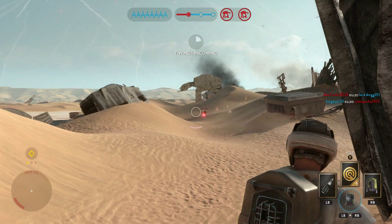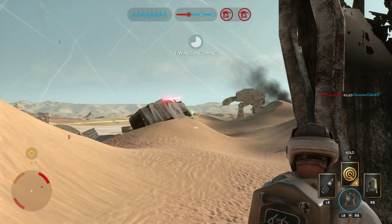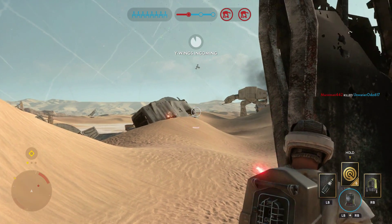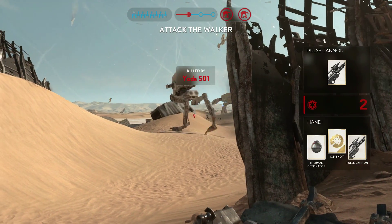This will include the Tatooine Survival Map, which will now support game modes Blast, Droid Run, Drop Zone, Hero Hunt, Heroes vs. Villains multiplayer modes, and it's called Raider Camp.